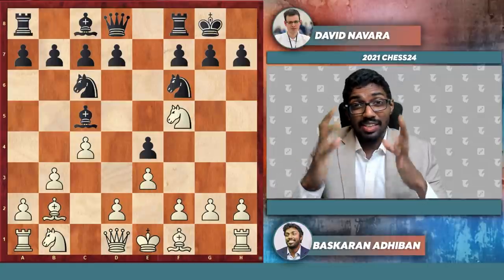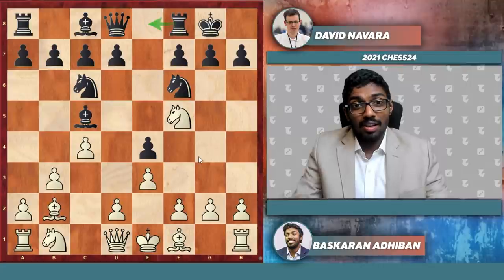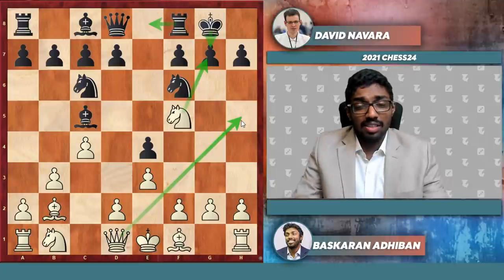In this game, after short castles, I played e3. I was really hoping that he would go rook e8, which is what Wesley played against Nepo, where I intended to unleash the spectacular novelty knight takes g7, king takes g7, going to h5 with a very crushing attack.